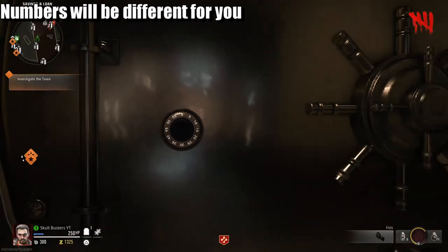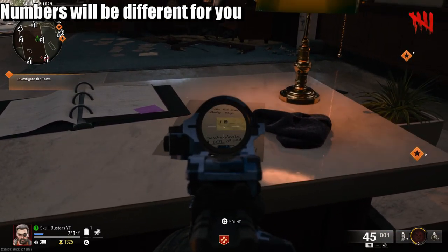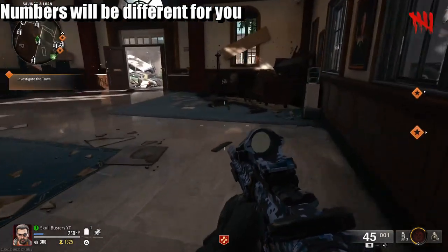You need to enter the combination. So what is going to be the combination? The first code is going to be 18. Because obviously you see where it says 18. We've got three lines, it means this is going to be on the first one. So that's 18.